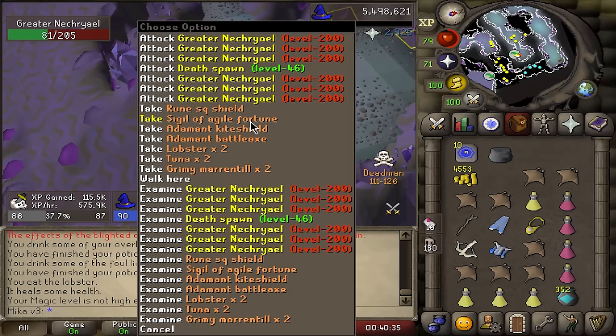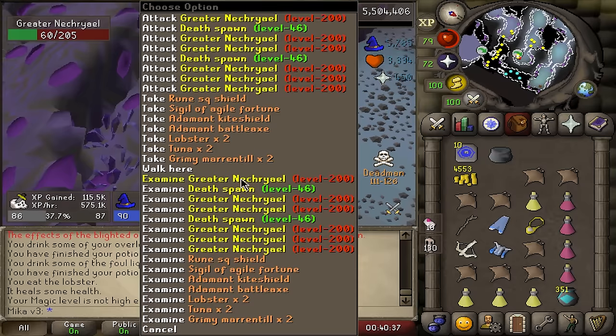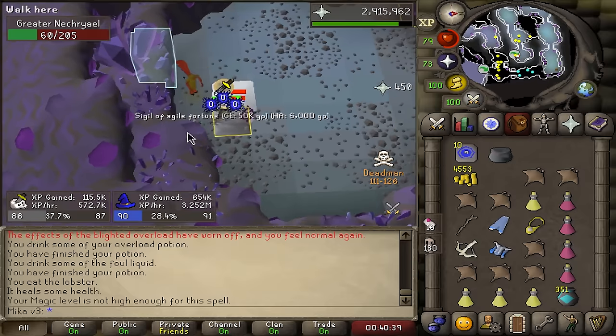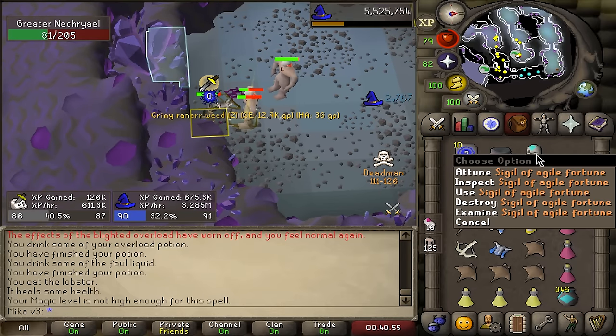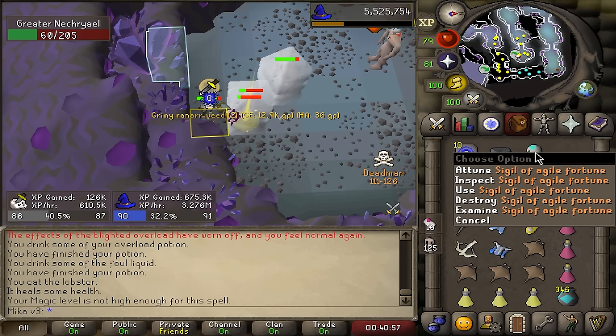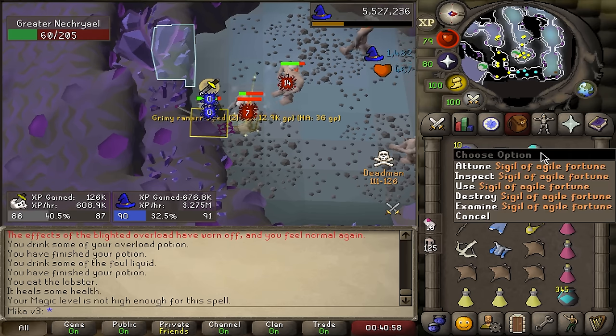We are now up to 90 Magic, getting 3.2 mil XP an hour, which is crazy. Also 83 Prayer. I just got Sigil of Agile Fortune — when you get a mark of grace, you get 10,000 coins. Very good early game, probably worth about nothing right now though.